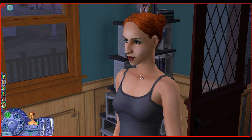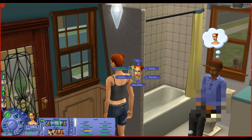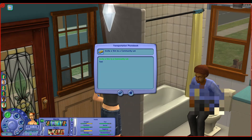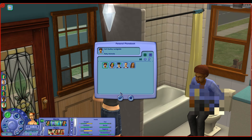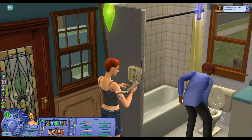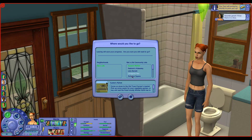Our hostess for this experience is going to be Mimi Landgrabb, who is currently living in the Reality Bites that Yvette renovated with all of the remaining roomies. Since Bon Voyage, my favorite method of traveling is actually walking, but Mimi would like to become best friends with Yvette, so let's go ahead and do that. We will meet Yvette there and now we will choose Custer's Market.